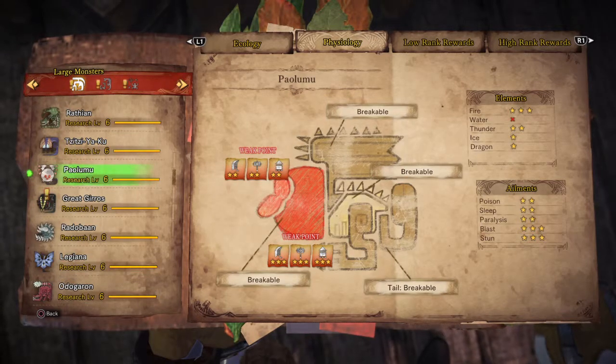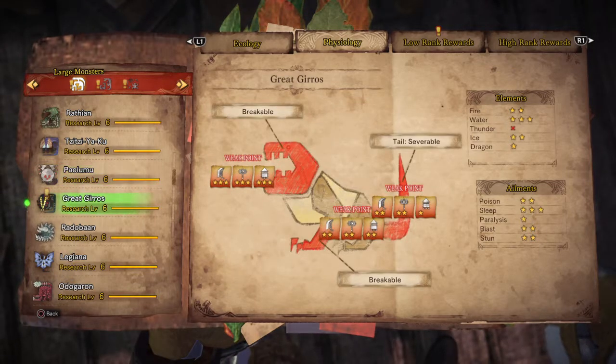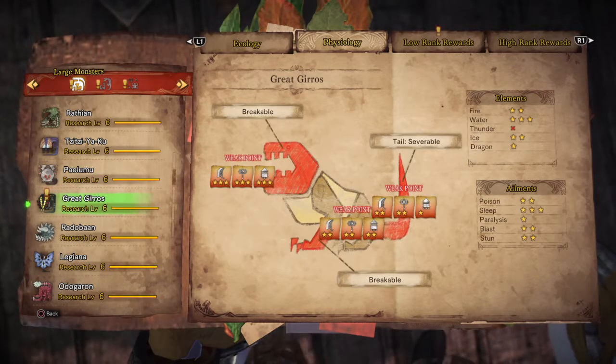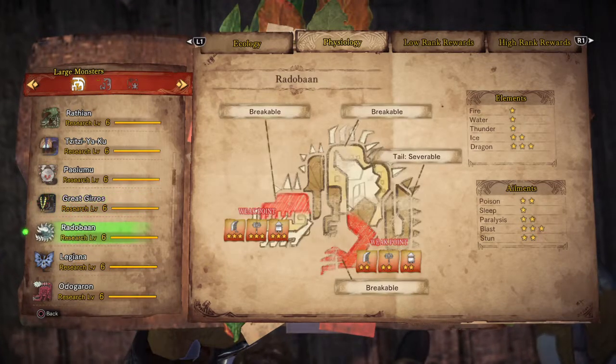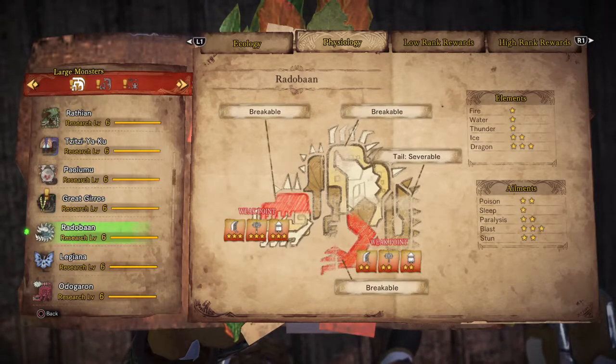Balomu has 2 weak points and is weak against fire element, blast, and stun. Gretgyros has 3 weak points and is weak against water element and sleep. Redobun has 2 weak points and is weak against dragon element and blast.